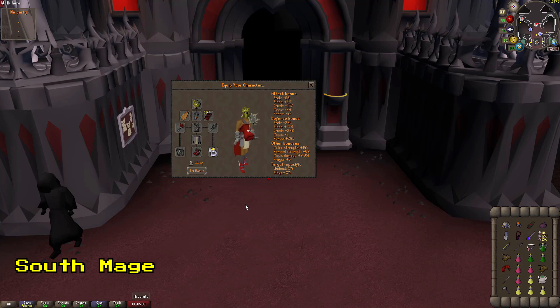Since you melee Maiden in Hard Mode ToB, I highly recommend bringing a 6-way switch and adding the Mage Arena 2 cape. Also, since you are freezing and going to be maging in Nylos, I do highly suggest a Kodai Wand if you can afford it. This extra 15% damage increase really does make a large difference when barraging the clump.